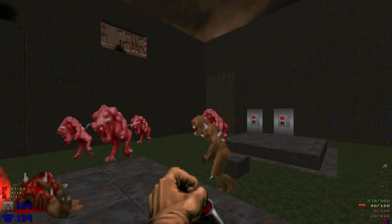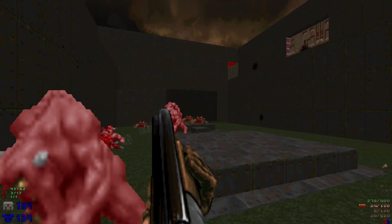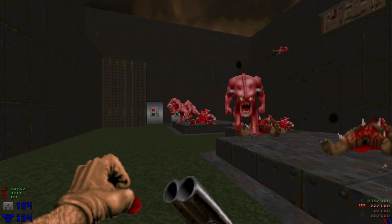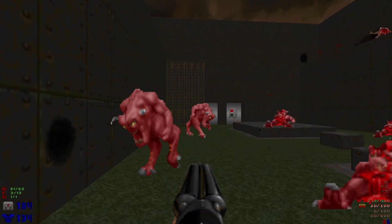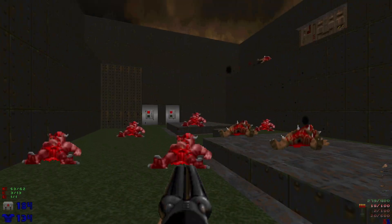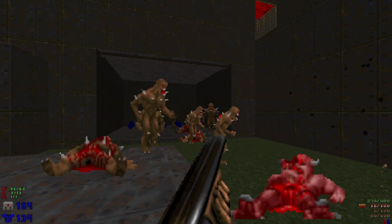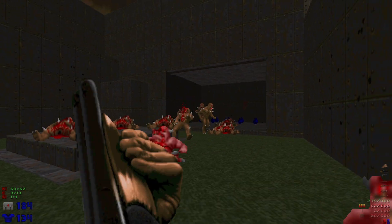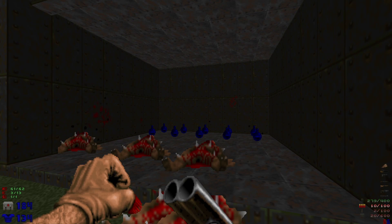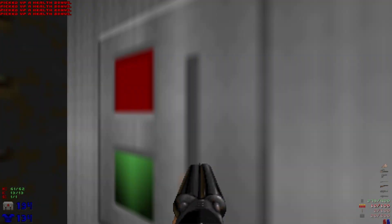Let's grab the red key. Bring these down — normally there would be just pinkies, but we also have some imps in here. We're gonna hit the left switch so that we can open this up, take out all the imps in there, and also grab all these health bonuses. Hit this switch to lower the platform.